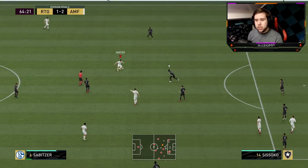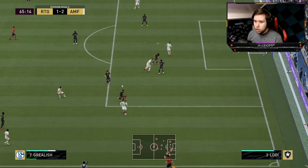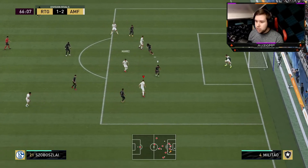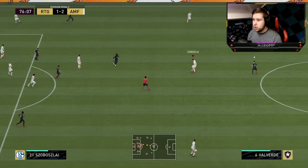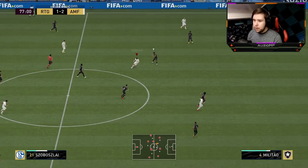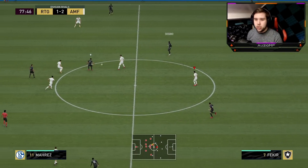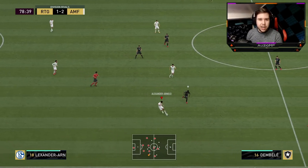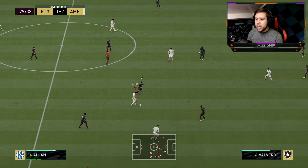His movement in the CAM position is really nice. Because of those medium-low work rates, he's not an aggressive CAM — he gives you those passing options but also makes runs into open space. That right there is spot on. Power shot toward the post and Pope isn't going to save it. I'm enjoying him way more in the CAM position — you can see him get more involved in the play and actually use his passing ability to its full potential.